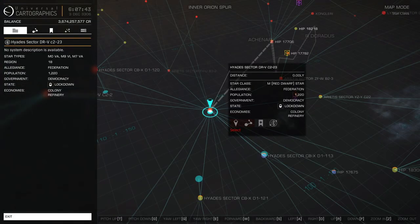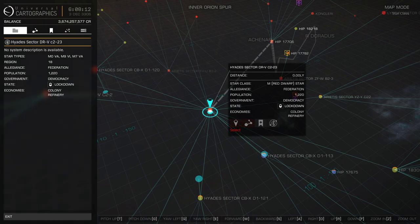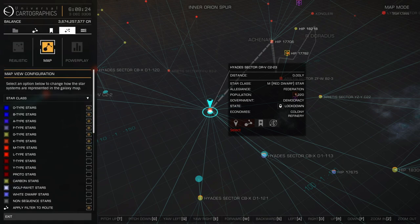Medical containers can be found on any type of cargo ship going around the system if you decide to blow it up. Or you can head on over to Dav's Hope and find a lot of the stuff that's in here and then some. Dav's Hope is going to be found in the very easily pronounced Hades Sector DR-V C2-23. Get yourself a fuel scoop, and once you have that vectored in, make sure you click on Fastest Route — that's under the second tab.